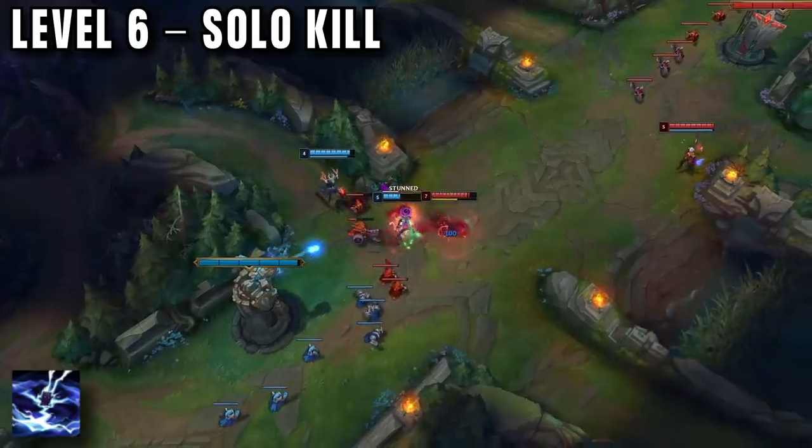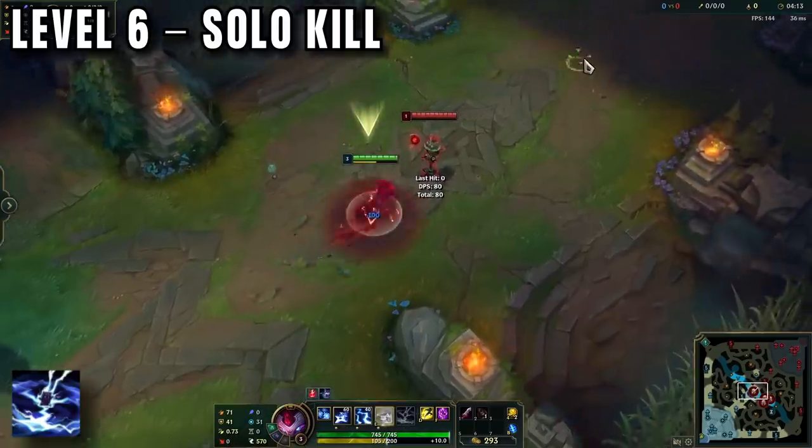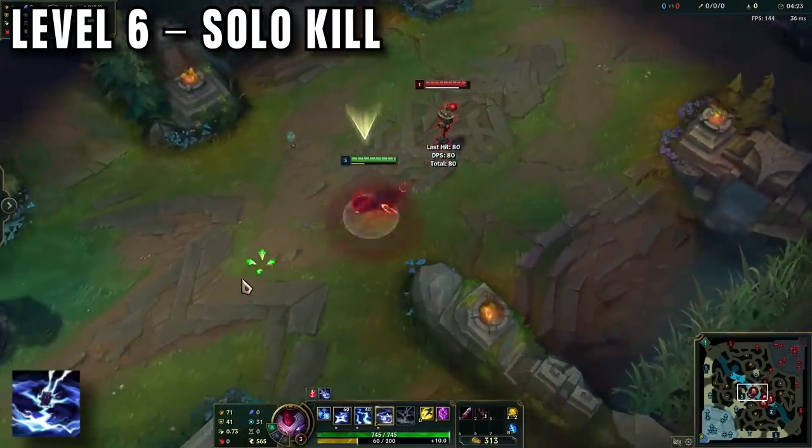You use your E first for speed, but it also gives you extra attack speed, letting you auto more to get an extra stun. If you can hit someone with your E, it regens energy, so then you can use your full combo afterwards.